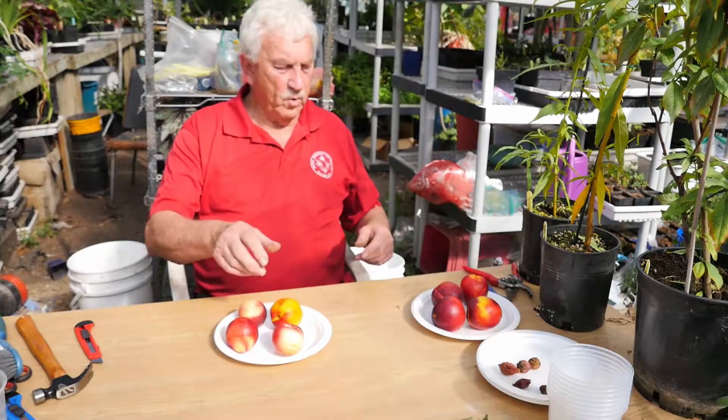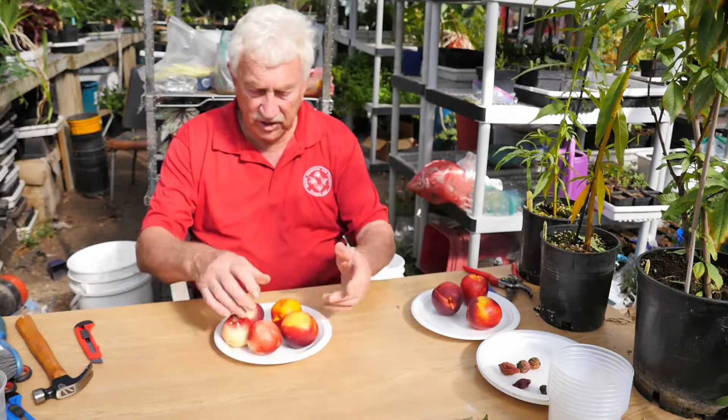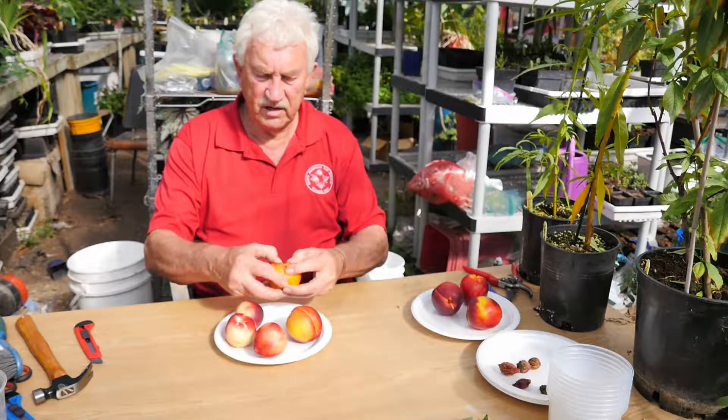I get crops of peaches and apricots. They've finished now and I've picked some up from the store just to show you. What I've got here is a selection — actually nectarines, you'd call them. There's a yellow one, one with lots of red, and the white-fleshed ones.